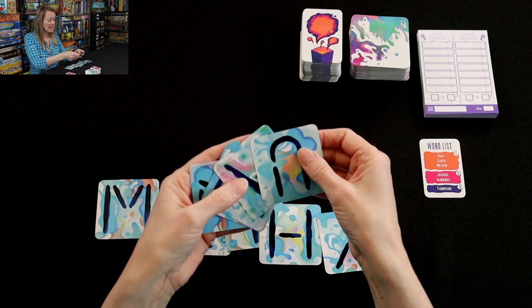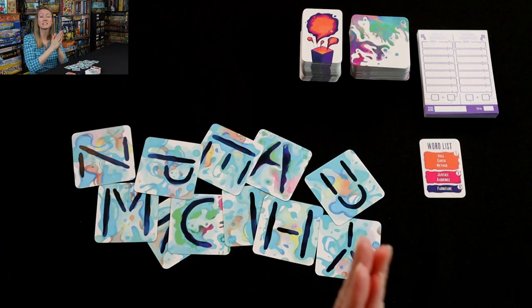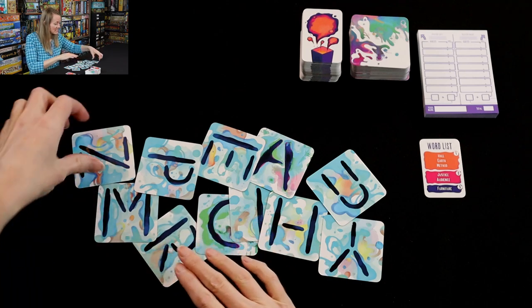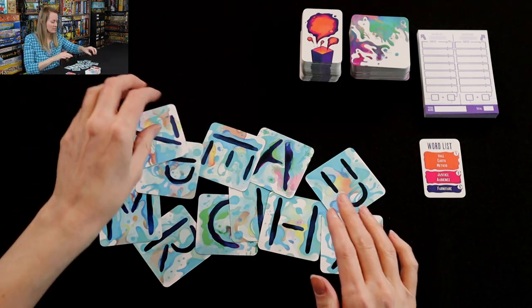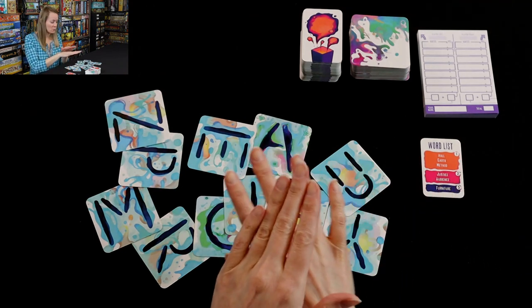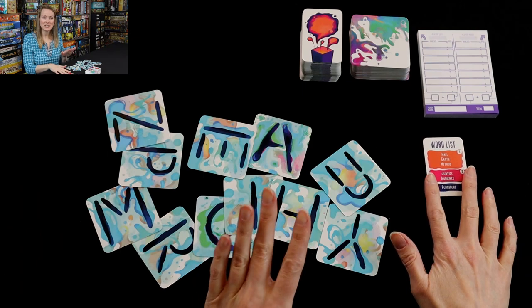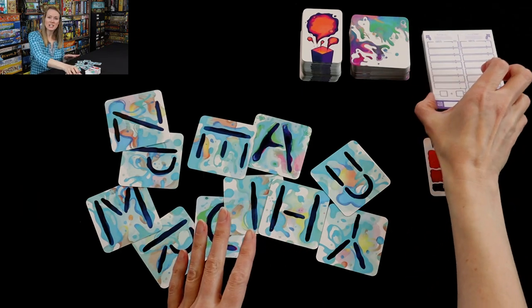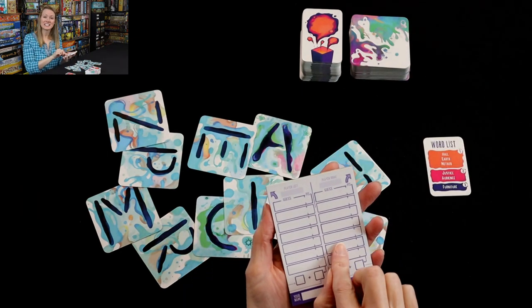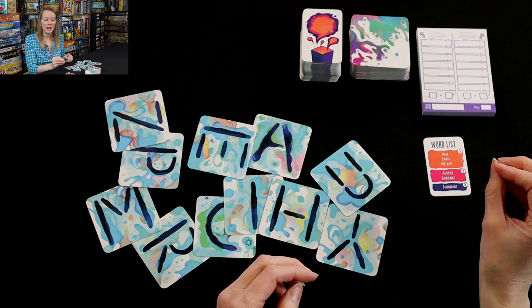Now it's round two, and I've got my U, A, E, Z — this is so good! This Z could be an N very easily. I'm ready to go. You're going to do this round again and spell out as many words as possible. When you're done, you'll have a chance to guess, and then you follow the same steps for round three.